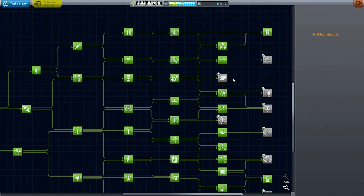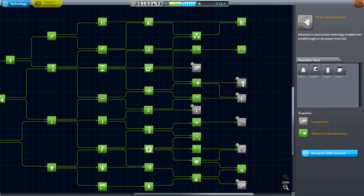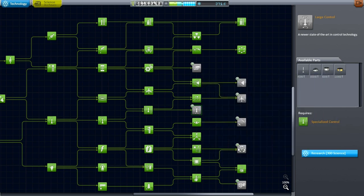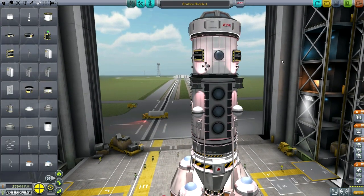First we need some station-building technology. I believe the main things I wanted were the large docking ports and this hub, so let me get that. Anything else essential for station building? Could use remote guidance units, but we don't have the science for it. All we really have science for is this or this. I guess the cupola module would be nice — but maybe I should reserve the science I've got for some of these other things. Actually, we've got to have a cupola module. Let's go with that. I will turn to the VAB and put something together.